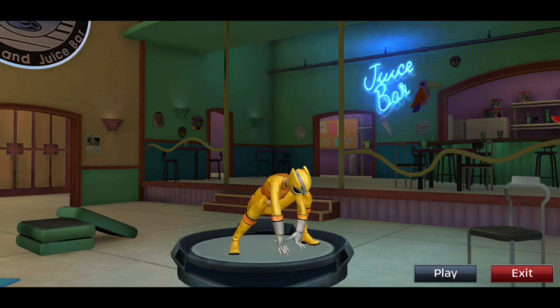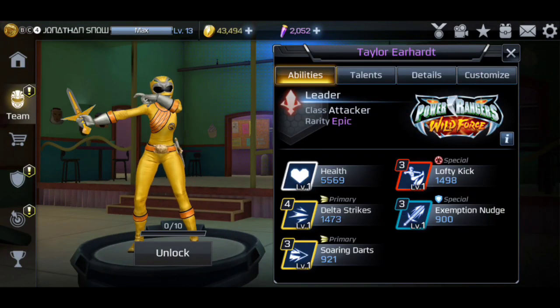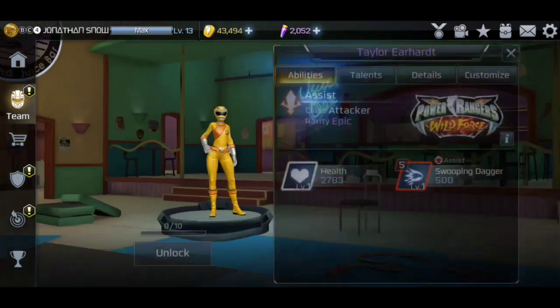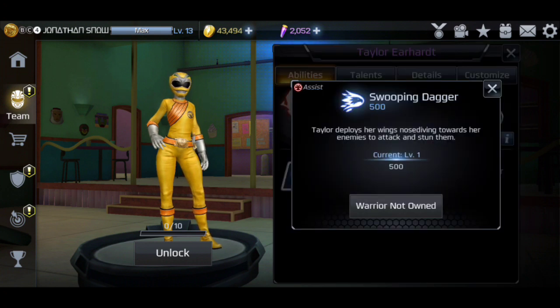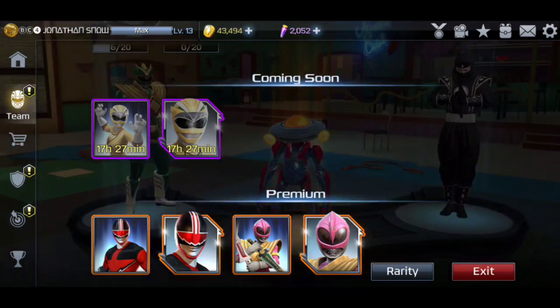Her taunts are pretty basic. Then we have her assist, which is a breaker at five cost — Taylor deploys her wings, nose-diving towards her enemies to attack and stun them. That's probably going to be one of her signature moves from the TV show.